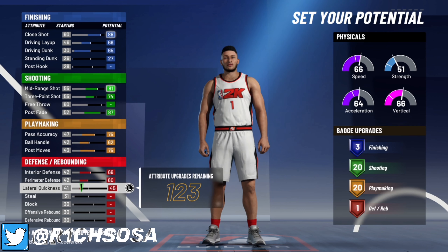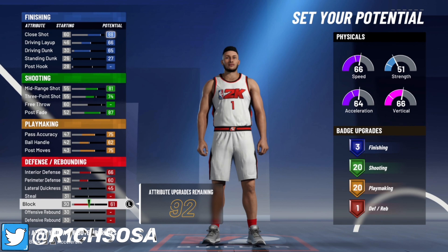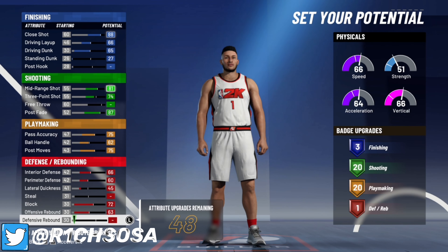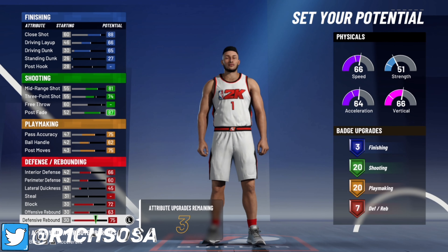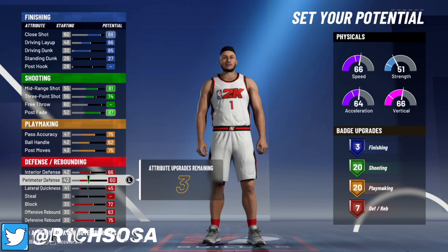For your defense, go ahead and max out your interior and perimeter defense. Put your lateral quickness to a 45 — we're not going to touch the steal just yet. Put your block to a 72, max out your offensive and defensive rebound, and that's going to give us seven defensive badges.